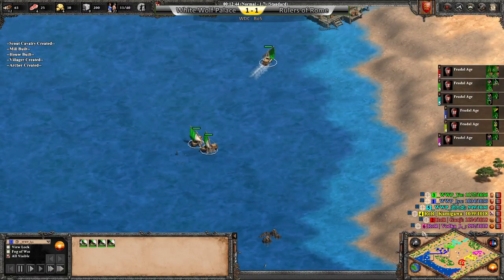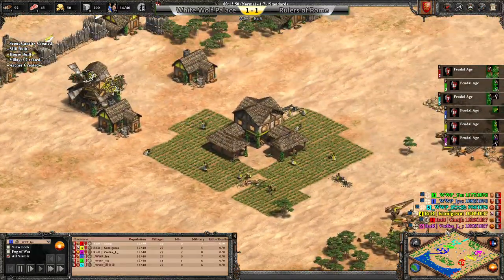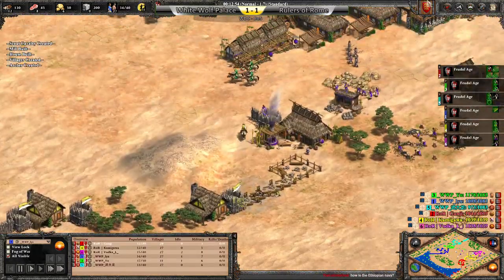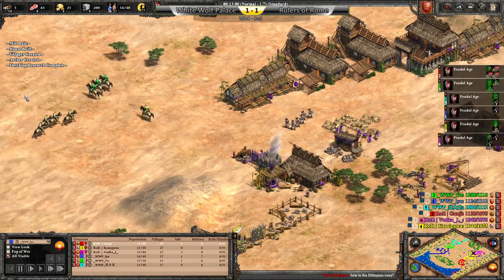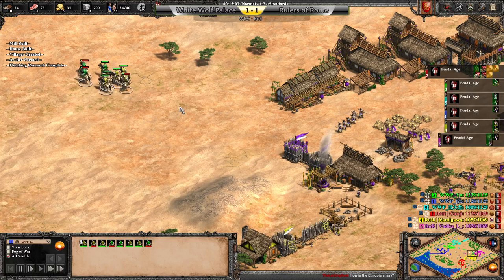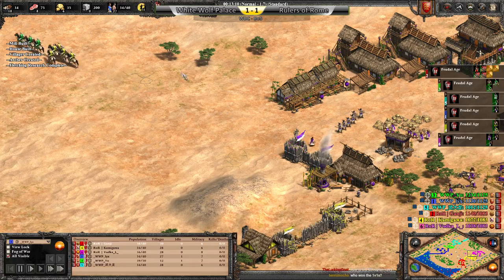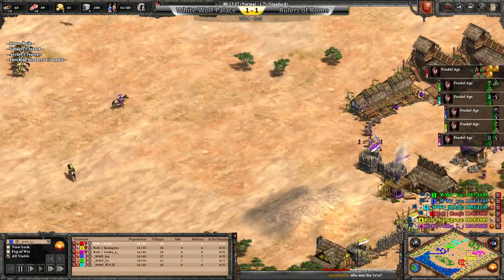Yo's got that early fishing ship boost, but other than that nothing really too crazy as far as that's concerned. Let's see if they can hold on the land. How's the Ethiopian navy? Surprisingly decent — they have Shipwright and fully upgraded Galleons, and I think they have Dry Dock too.